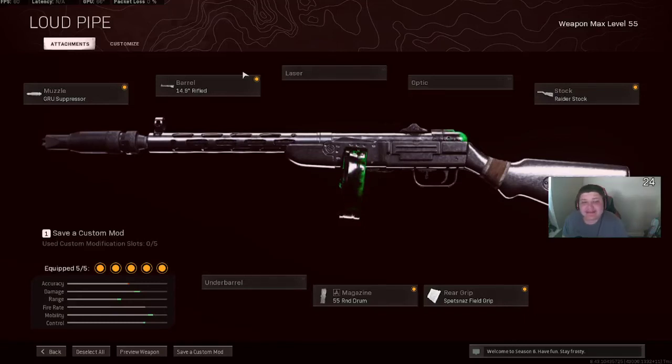Personally, I think this is the best PPSH setup: the Groove Suppressor, the 14.9 Rifle Barrel, the 55-round drum, the Spetsnaz Field Grip, and the Raider Stock.